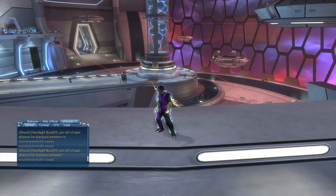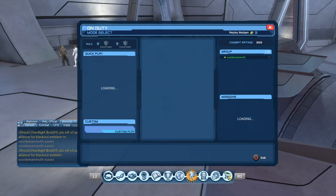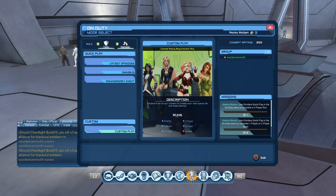Now let's talk about prestige — that little number in the top right corner, seventy-seven thousand and thirty-seven. How you get prestige: you just run stuff basically. Everything you run will grant you prestige. Running anything will give you prestige.